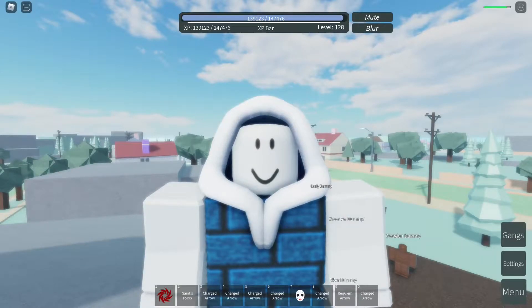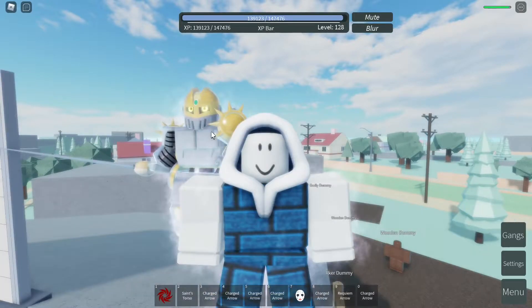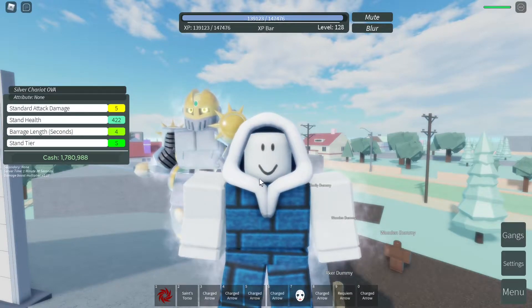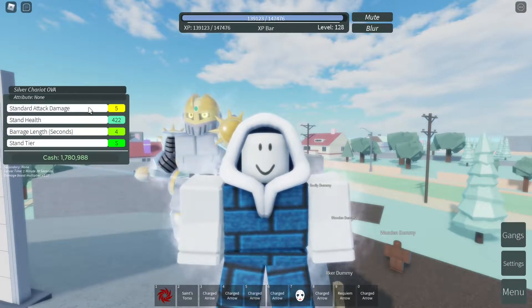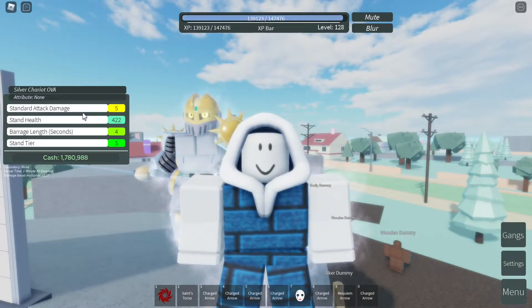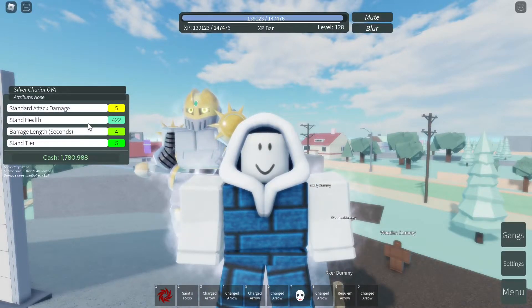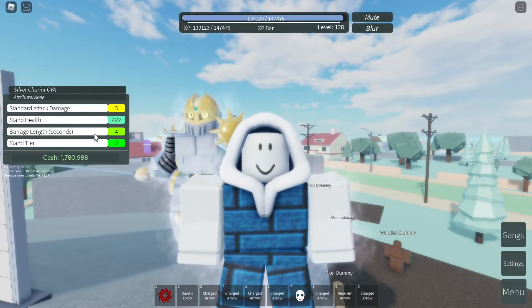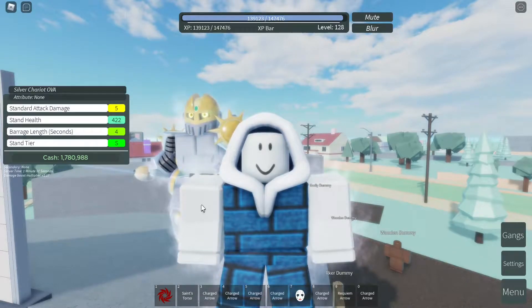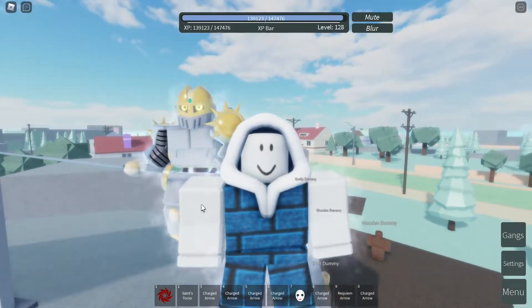Hello everyone, welcome to another Stand Upright Rebooted video. In this video I'm going to talk about this stand called the Silver Chariot OVA — it has no attribute at all. As you can see by its stats, standard attack damage is 5, stand health is 422, barrage length is 4 seconds, and the stand tier is S-tier.